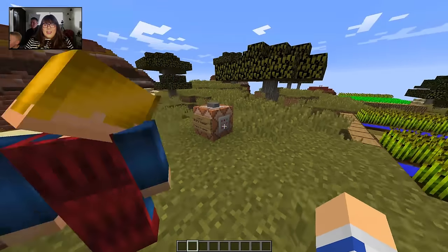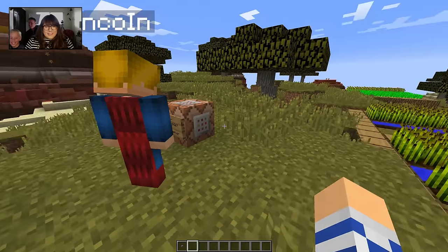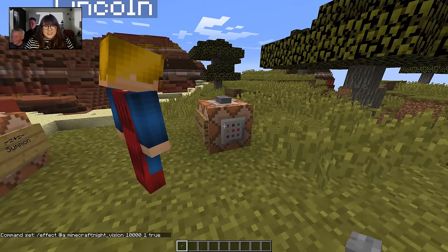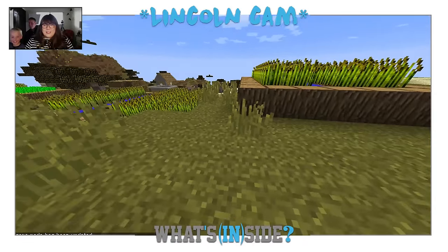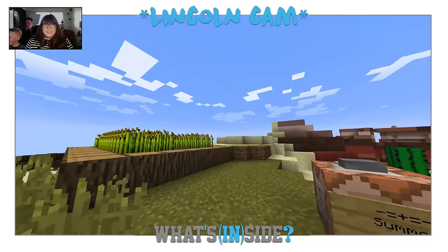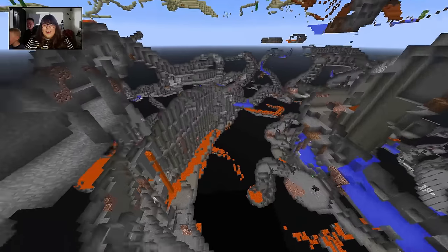Go ahead and hit that What's Inside button. Lincoln, you're invisible — see that? Where are you? I'm right in front of you. Oh, you can't see me on yours. You are going to fly down now. Look at that — we've gone inside Minecraft.